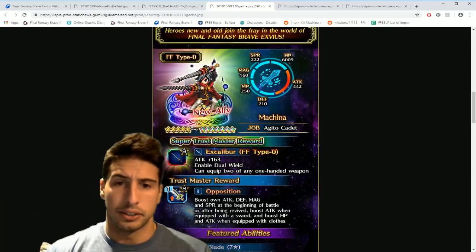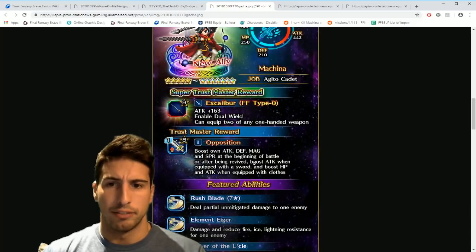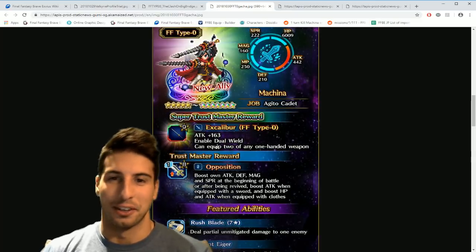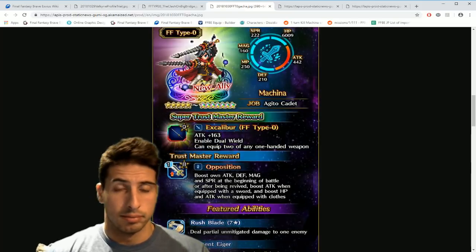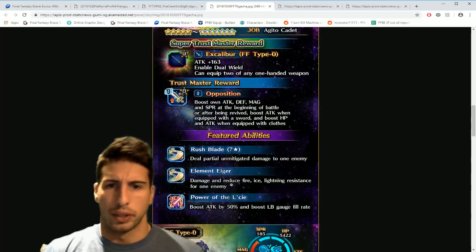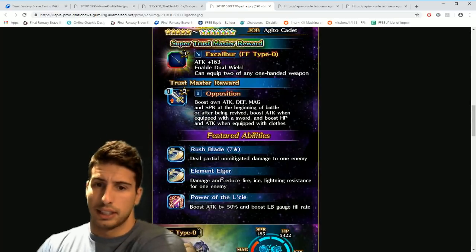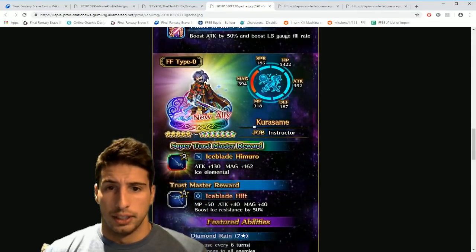Machina is a dual-wielder 5-star going to 7-star. His trust master gives opposition boost to attack, defense, magic, and spirit at the start of battle or after revival, boosts attack when equipped with a sword, and boosts HP and attack when equipped with clothes. The super trust master is the Excalibur sword — 163 attack, enables dual wield, and allows equipping two of any one-handed weapon. Really nice if you pull four copies.